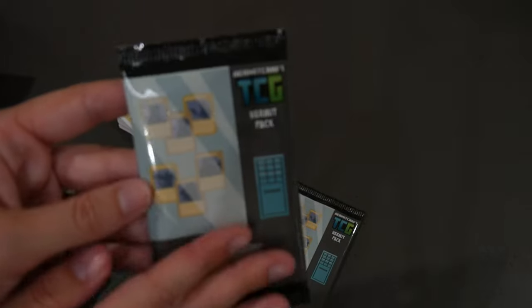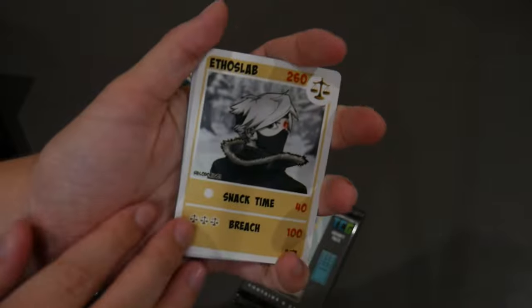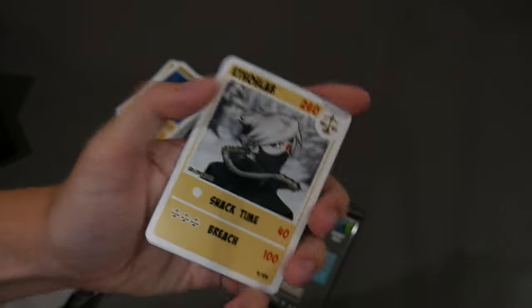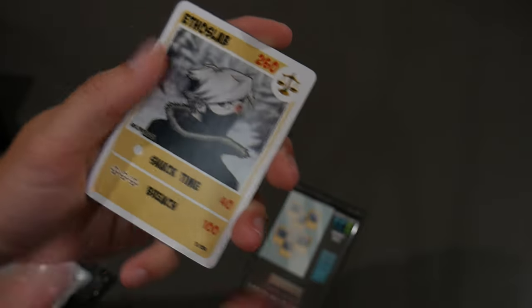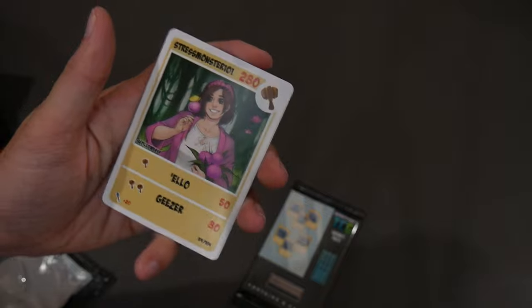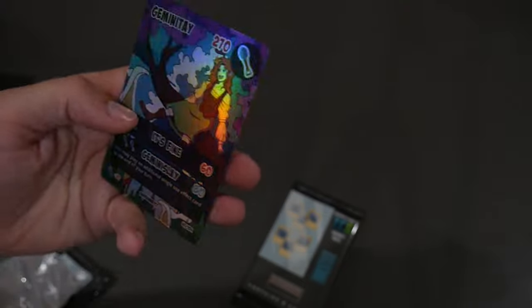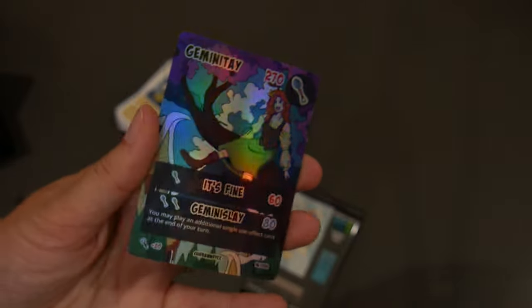On to the hermit packs. We've got a common Ethos — oh, that's so happy! I did not get any Ethos in the last unboxing and I was so upset. Now I have my common and I'll have my rare and I'm so happy. False — I am happy with False, I just really wanted some Ethos. Stress, impulse, Iskall. And a holographic rare Gem! We also did not have Gem before this — we've now got a common and a holo. I love the holo cards, they are so pretty.